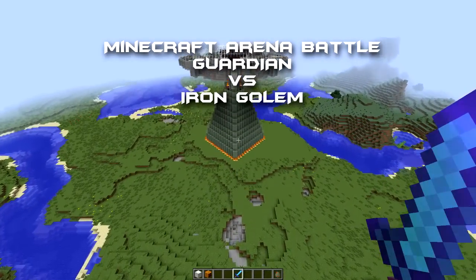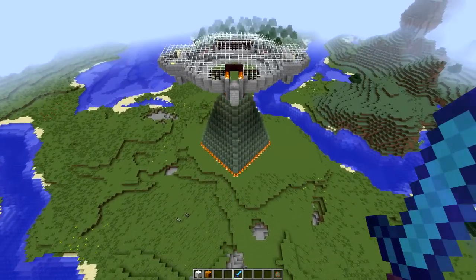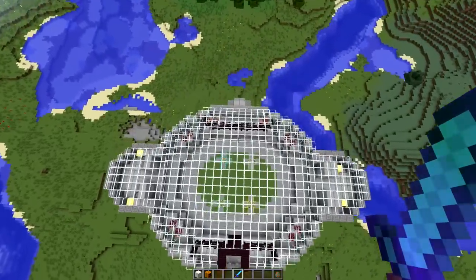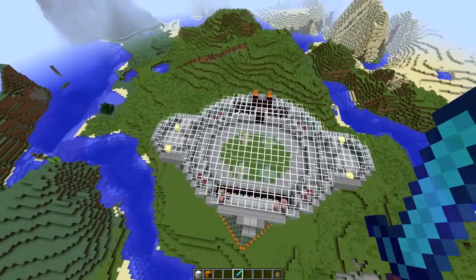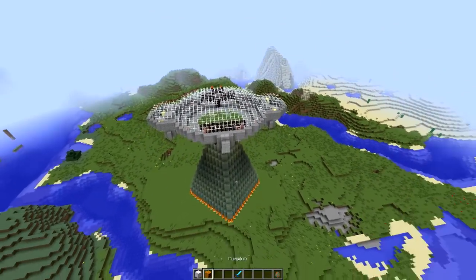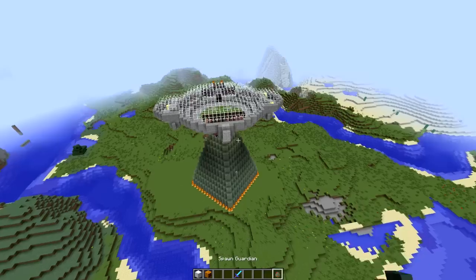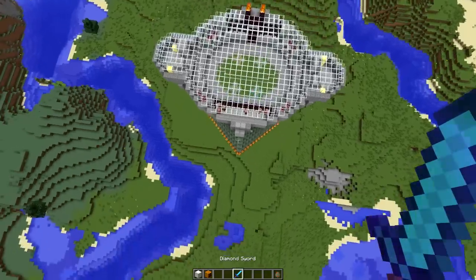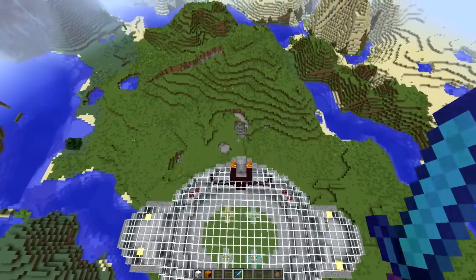What's going on guys, Marty here. Welcome back to the Minecraft arena battle. Today we're having a total vanilla mobs going against each other — this is why we're bringing back the classic arena battle. We're having the iron golem versus the guardian. The guardian is one of the latest mobs added to Minecraft vanilla, and it looks pretty awesome.